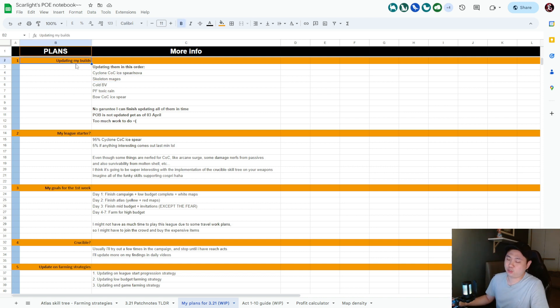First, I'm going to be updating my builds — that's for sure. However, POB is not updated at this point. There is a death mode for POB but the calculations are not done yet, so whatever you see in death mode is just picture and text changes, not properly implemented. I need to see all the numbers before I do the proper POB — I don't want to give false information.